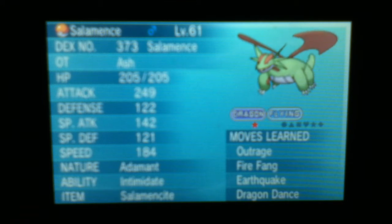Leave your friend code and your in-game name. This is a Mega Salamence Dragon Dancing set with Earthquake, Fire Fang, and Outrage.